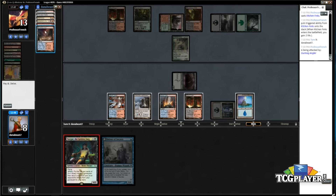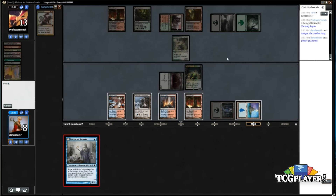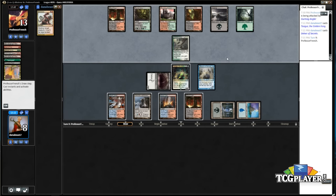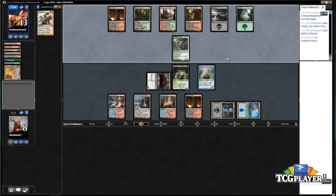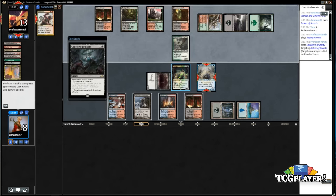Play Tasigur. I'll leave both Terminates just because... yeah I'll leave the Terminate — I want to be able to kill a Goyf. His Goyf is going to be a 5/6 still because he's got enchantments, so being able to kill it is pretty nice. On this board if he attacks it's awkward because if I block he can finish my guy off, but I think I just take it. Okay, he's going to kill that — in response let me do this.